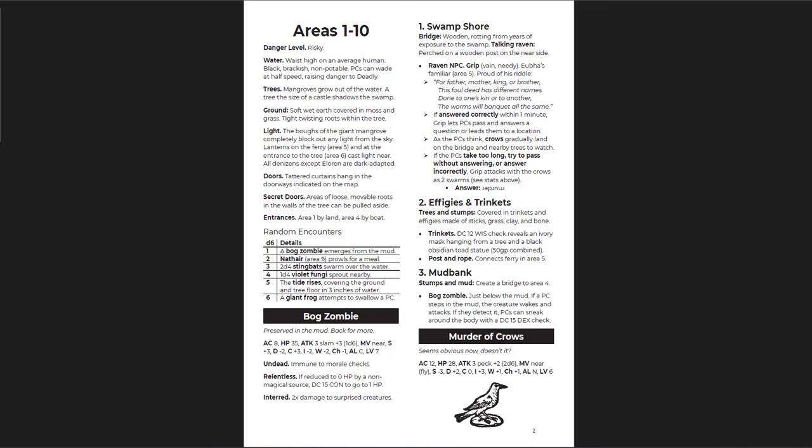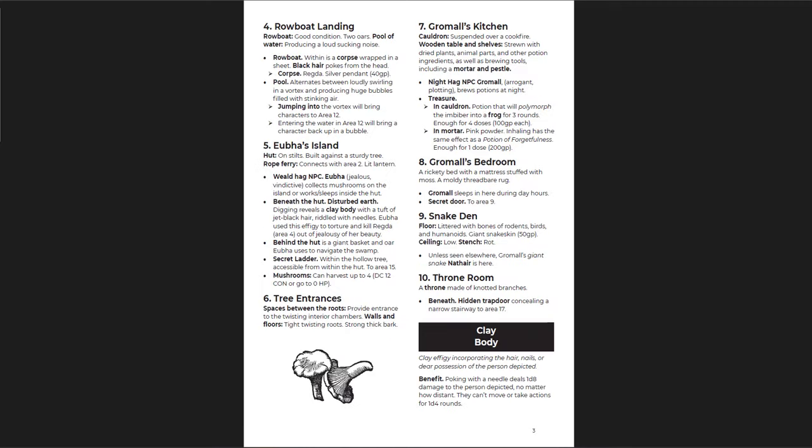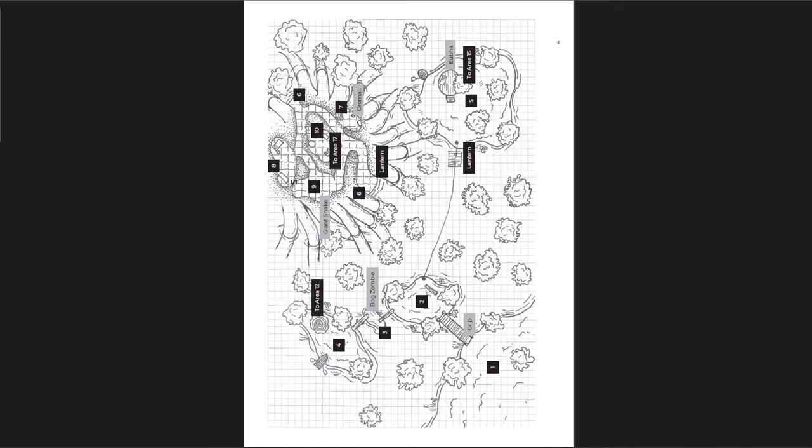It is an adventure and you could run it as a one-shot, or put it into your world. Maybe they have to rescue the guy, kill a witch, or raise somebody from the dead. Or you could just put this into your hex crawl or West Marches as a place the players can use as they see fit. Here's the map — I have to turn my head a little bit, but I really like it. It's very easy to read and easy to see what the images are. It's kind of a swampy, foresty lair.